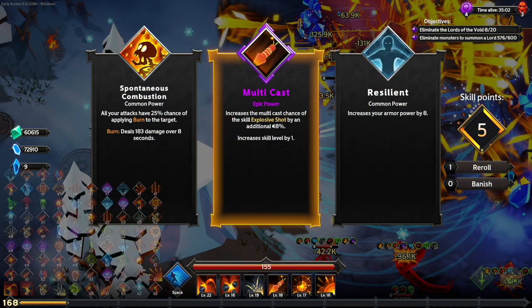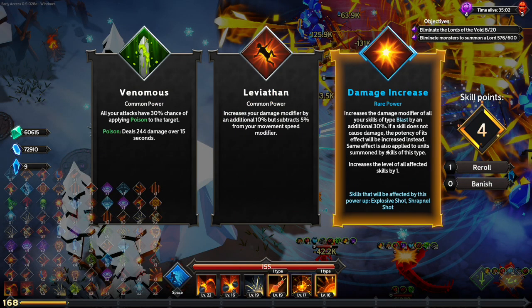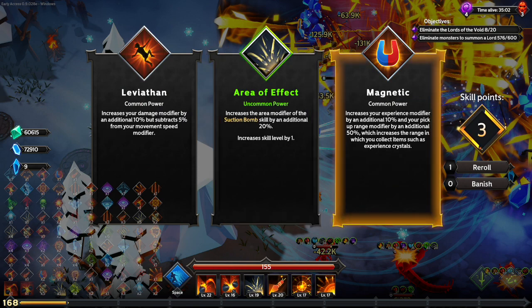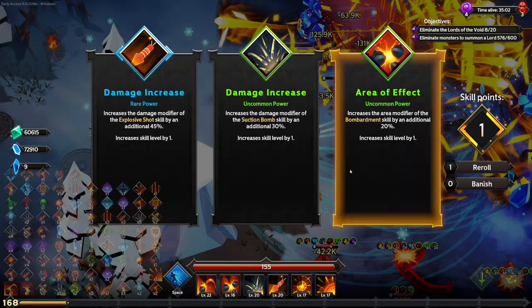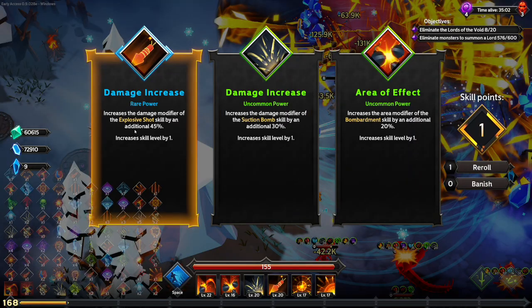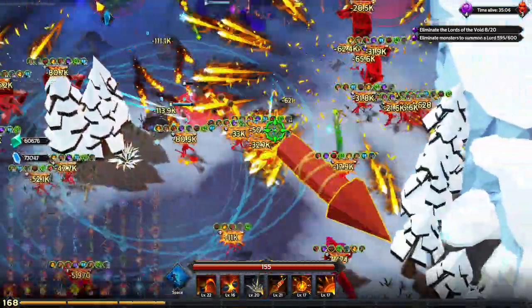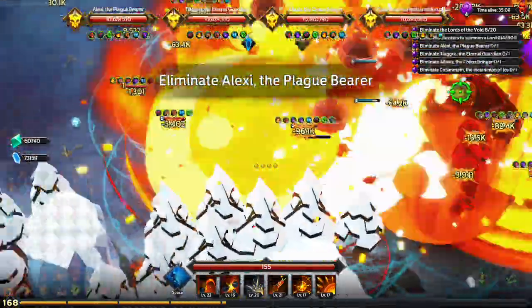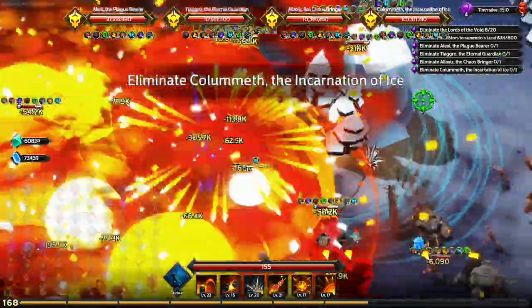We got five levels — it really wants me to lean into those fireworks. AoE — sure. More movement speed — excellent. And more damage on that thing we are casting constantly. And there's the next wave of bosses — we are killing so many enemies at this point.